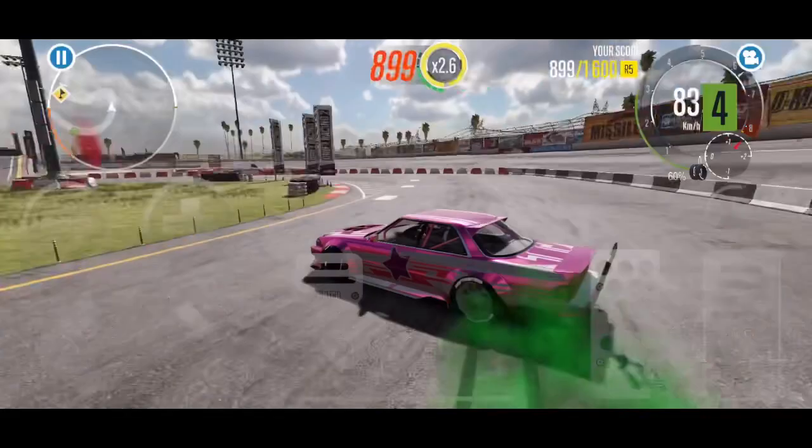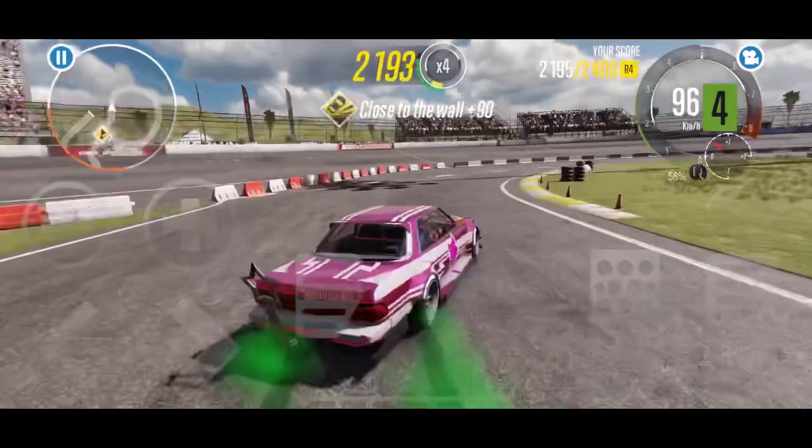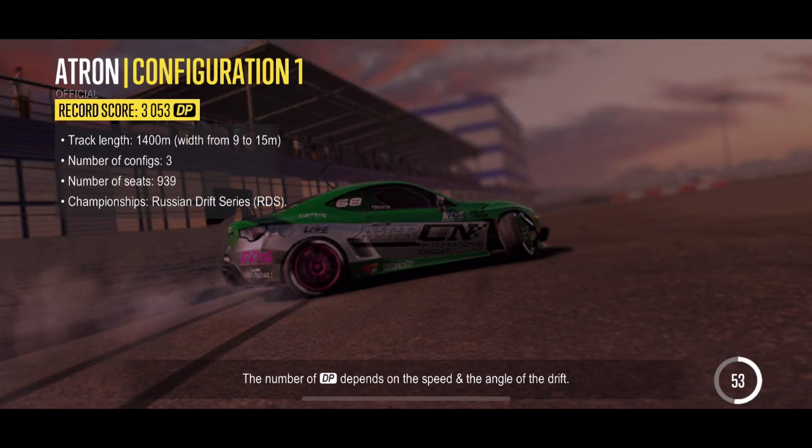I'm able to stay very solid on throttle and the angle hardly changes. It's a really stable drift car and it's really easy to manipulate where you want it to be. I don't know if that's strictly because of the tune or if it generally performs that way. You can see I can really work it out to the edges and be along the bank no problem. It stays high in fourth gear without being too much on the limiter.